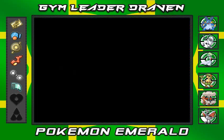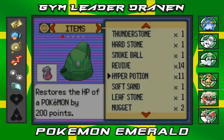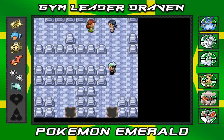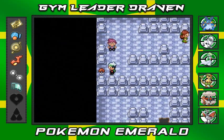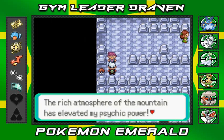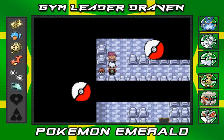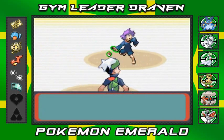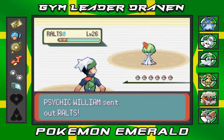Before we grab that item, this trainer says, 'The rich atmosphere of the mountain has elevated my psychic power. A mere child like you — you dream of winning?' So much disbelief in this game. I'm only trying to be the greatest — I want to be the very best, like no one ever was. Takedown attack for the win! Ralts defeated. Swamplord takes a few points off but he's okay.